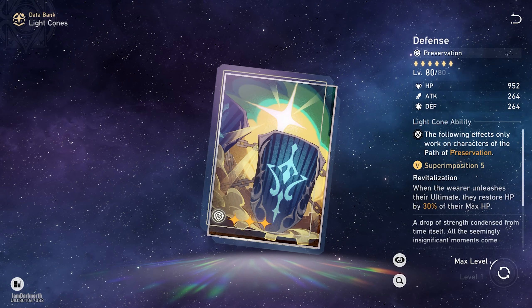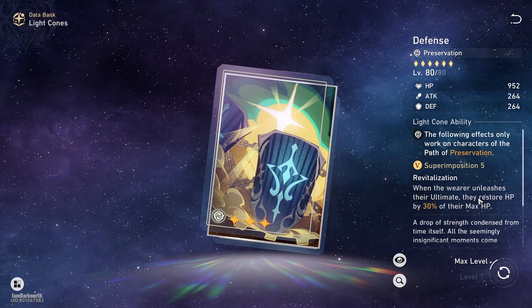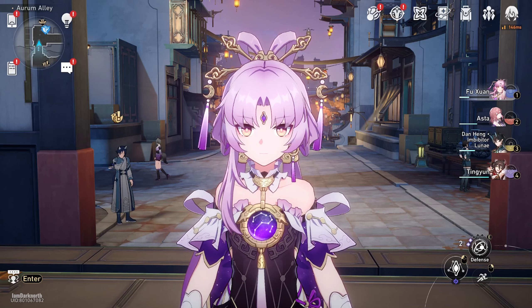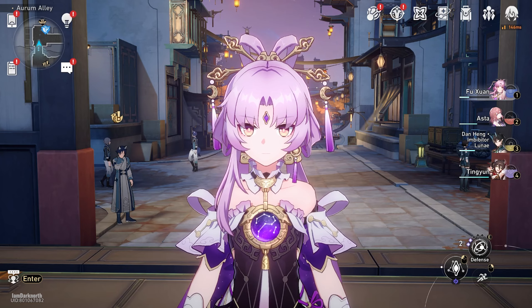For the 3-star options, if you don't have any of the other light cones, you can use Defense, which basically makes her heal herself when she uses her ultimate — which she does already anyway — but if you want more healing, that's an option. And we have Amber, which just gives you a lot of defense on the first line. If you enjoyed the video, consider leaving a like and subscribe for more. I'm DarkNorth, thanks for watching, have a good one.